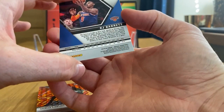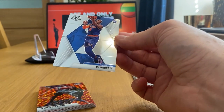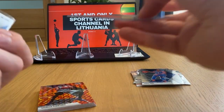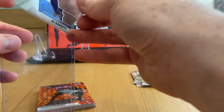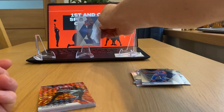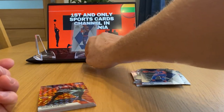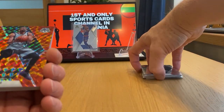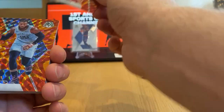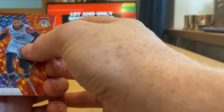Spencer Dinwiddie — actually I hadn't had his proper rookie base, a variation, but not sure. Gonna find out very quickly whether it's true or not. Very nice — I like him. RJ Barrett, Spencer Dinwiddie, the first parallel card Montrezl Harrell, that's the second one, and a rookie next. No rookie — J. Crowder — and the last card... no, it's not a rookie.